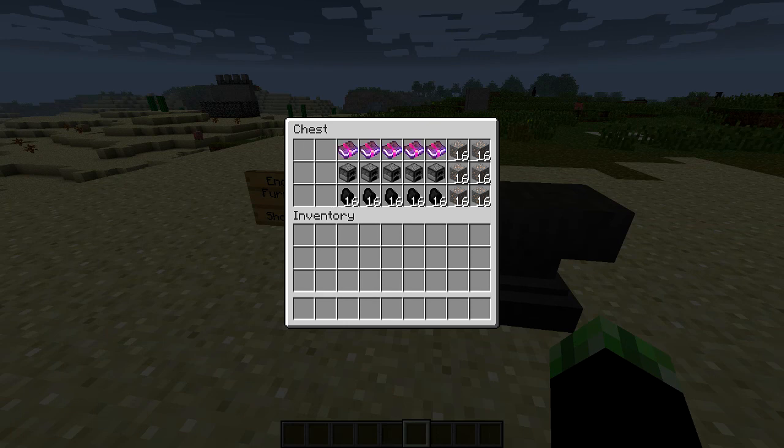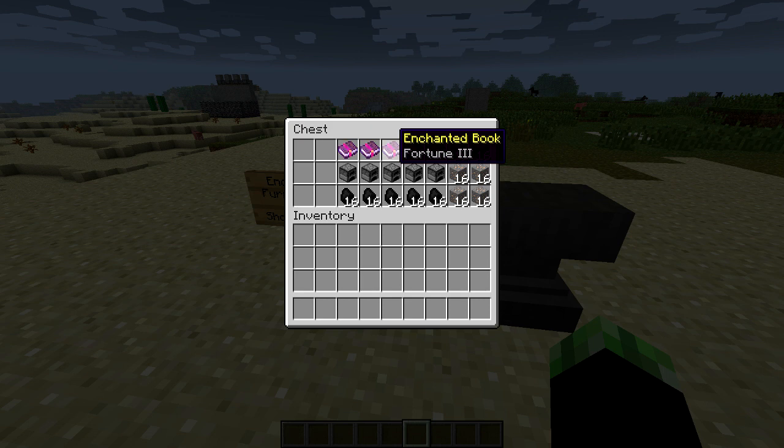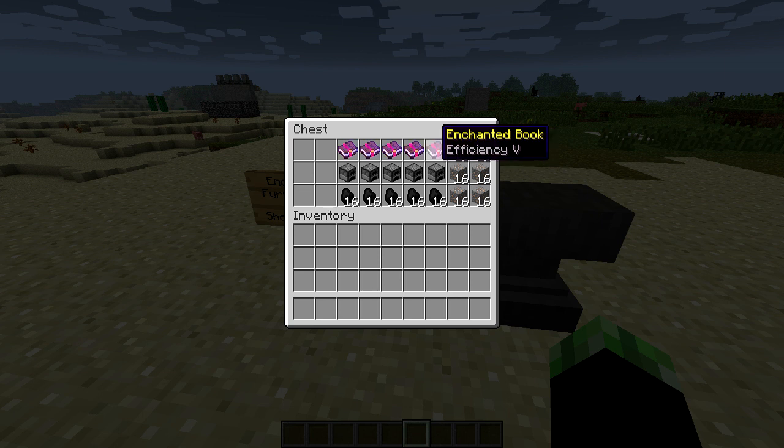Now let's get started talking about all this stuff. There are five enchantments, as the title of the mod would suggest, that you can add to your furnaces. You can add Silk Touch, you can add Infinity, you can add Fortune, you can add Unbreaking, and you can add Efficiency. All of these things do slightly different things, and they're pretty cool across the board.